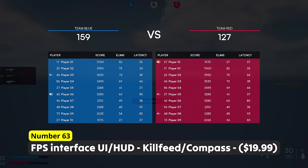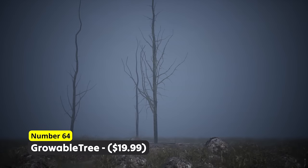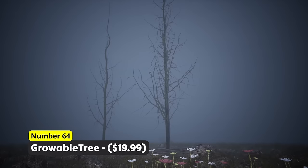Do not watch the paint dry. Instead, watch trees grow. Number 64: Growable Tree. This can be used for unique game mechanics or nice storytelling as well as the last bit of simulation realism. Every tree gets procedurally generated with editable variables like branch density, the scale, whether leaves should be added and more stuff.